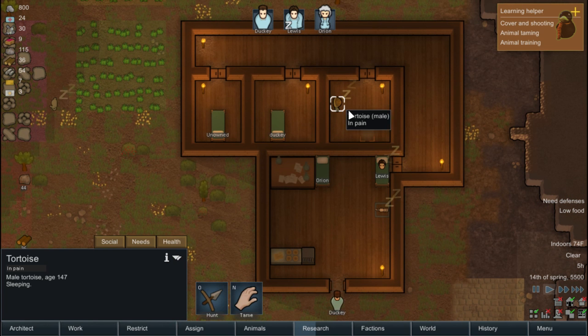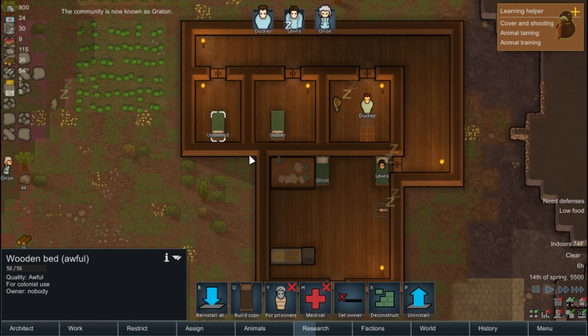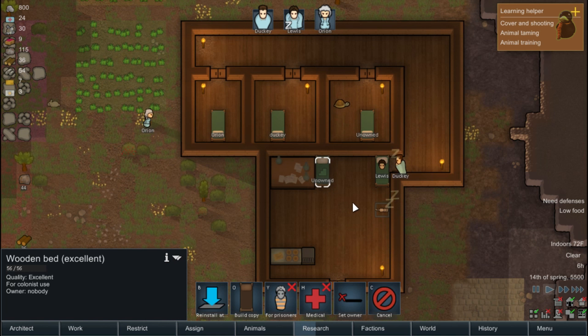Why do we have a turtle? We just got a random tortoise in our colony — yeah, crawl around. Okay, this one we're gonna give to her, and we're gonna deconstruct this bed.